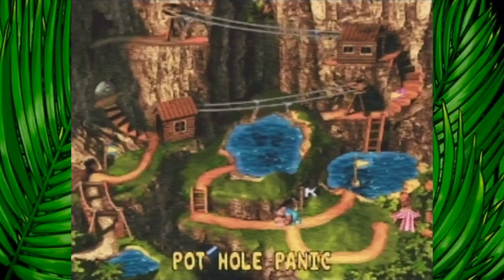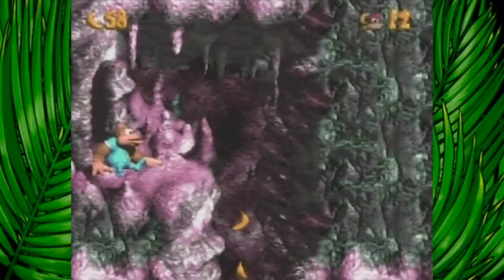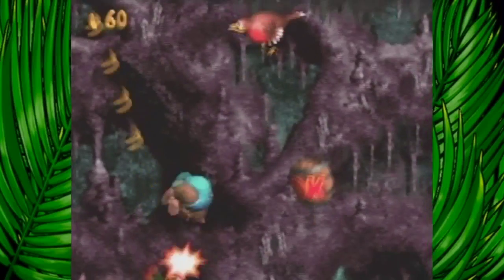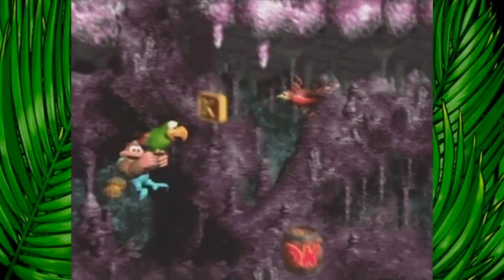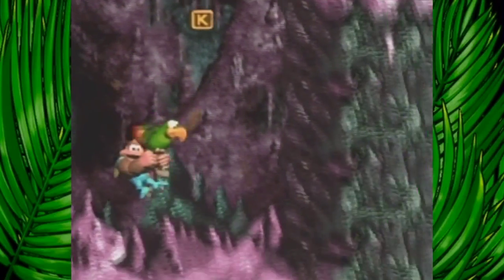Hey everyone, we are back with Donkey Kong Country 3. Next up is Pothole Panic — this is level 4 of Razor Ridge. This is actually a pretty cool level, I like this one. I think it might be somewhat difficult, but there's a really cool premise behind this one.